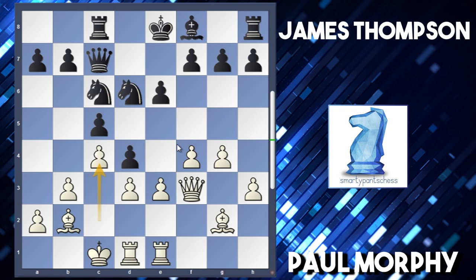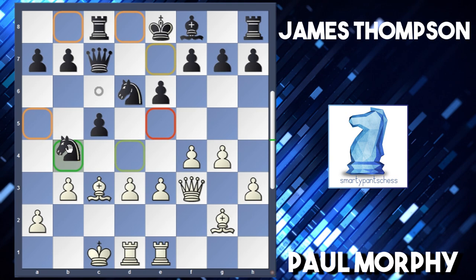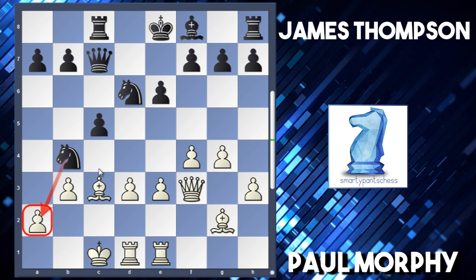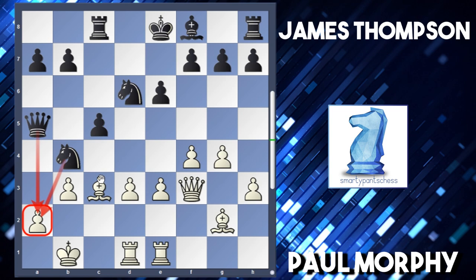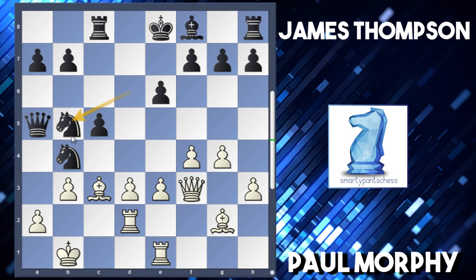Thompson actually played b5. I wonder why he didn't play d takes c3 though - maybe after bishop takes and knight b5, this was really good for black because these pawns are being attacked. Maybe after king b1, queen a5, black's got quite a good attacking edge here. So maybe after rook d2, then knight b5 - I would think this is good for black, so I'm surprised he didn't take it straight away.